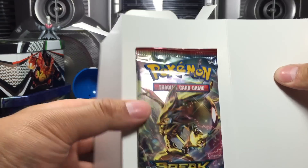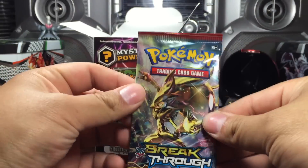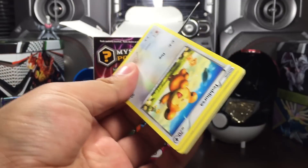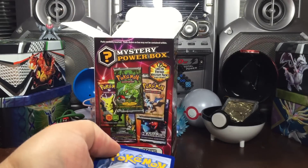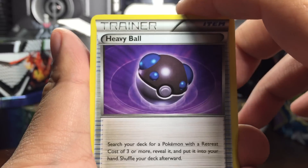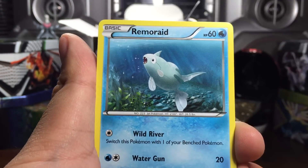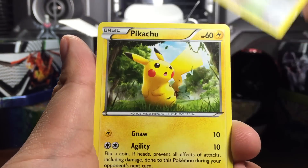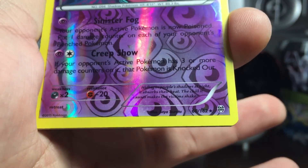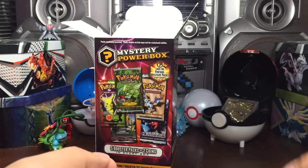I'm going to do it differently - let them go one at a time. Starting off this mystery power box opening with the Breakthrough pack at the front. There's the code card upside down. Starting off with a Heavy Ball, a Swoobat, Burning Energy, Teddiursa, Remoraid, Hoothoot, a Pikachu, another Remoraid, reverse Gengar rare, and behind that is a Mr. Mime.